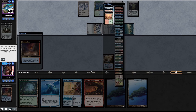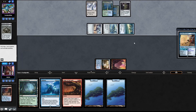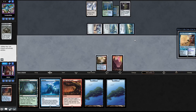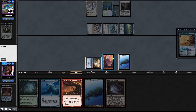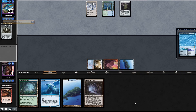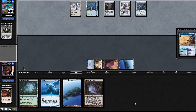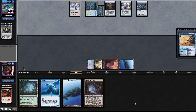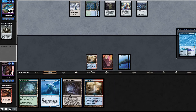Probably go with a red mana source. Here's Petty Theft. Welding Jar - hopefully they don't have any counterspell, otherwise we are doomed. Let them have it - nice! But we're not out of the woods yet. Welding Jar again. Another land - oh, they didn't have anything, which is good for us. Pass the turn.